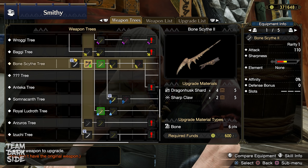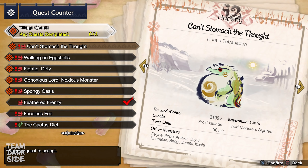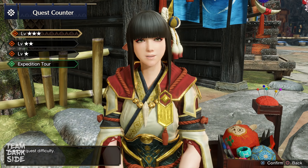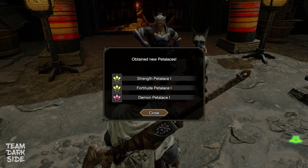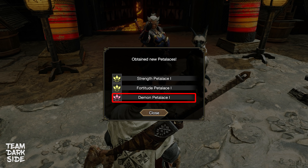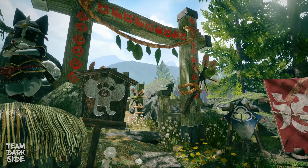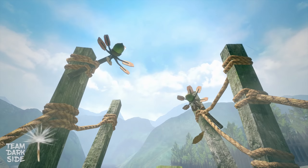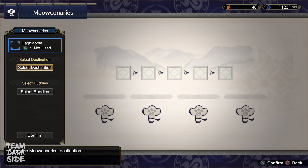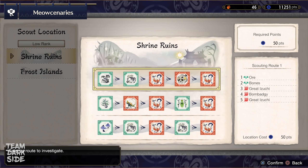Once you slay Aknosom, you unlock 3-star quests and 2 new locales: the Sandy Plains and the Flooded Forest. On top of that, you will receive new Petalaces — I recommend equipping the Demon Petalace first. You also unlock the Meowcenaries, a game feature that lets you send up to 4 Buddies to a designated locale to gather items. There are specific materials that can only be gathered via Meowcenaries, so make good use of it. I'll leave a link in the description so you can check the unique materials available.